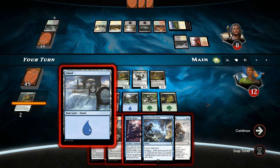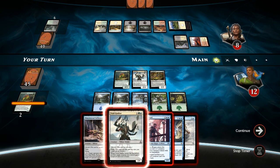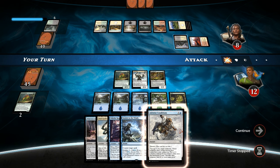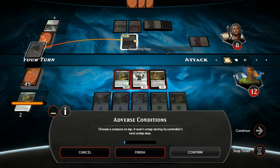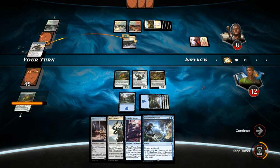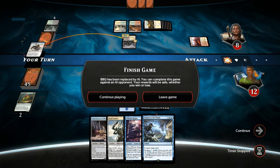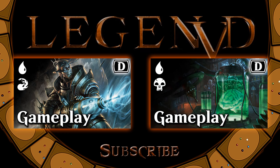I think that's the play — go to combat. Opponent activates Shambling Vent, we cast Adverse Conditions. Does the opponent have another removal spell? Looks like that did the job. I want to thank you for watching, I hope you enjoyed this gameplay, and as always have a nice day — we'll see you next time. Bye.